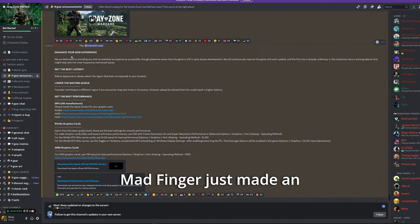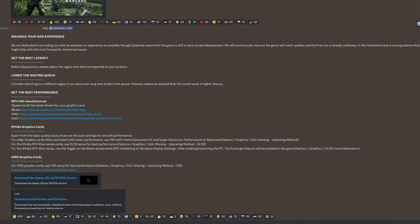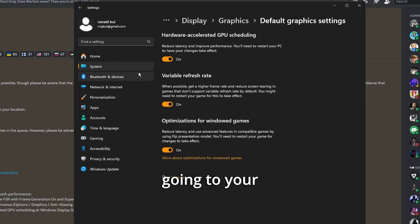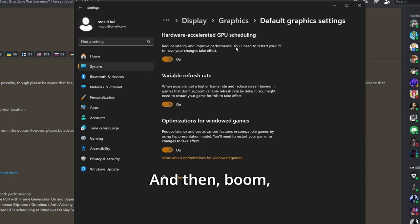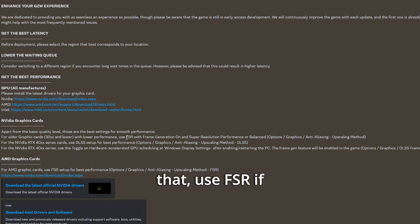Grey Zone Warfare's developers at Madfinger just made an announcement: if you're having FPS issues, update your GPU drivers and turn on hardware-accelerated GPU scheduling. You can get there by going to Display Settings → Display Graphics → Change Default Graphics Settings. I'm on Windows 11. Make sure that's on, then restart your computer. Use FSR if you have an older graphics card like a 3000 series or an AMD GPU. If you have a 4000 series, use DLSS — you'll get the best performance that way according to them.